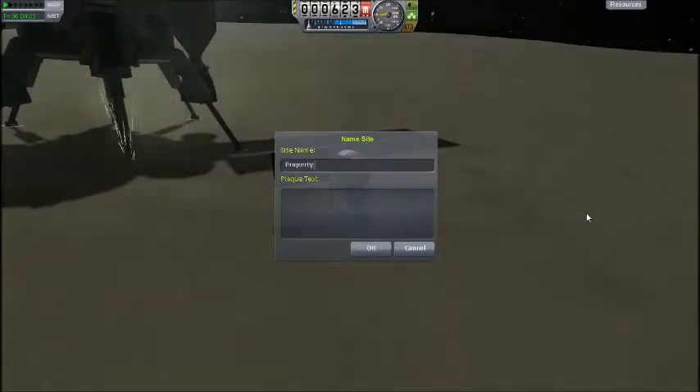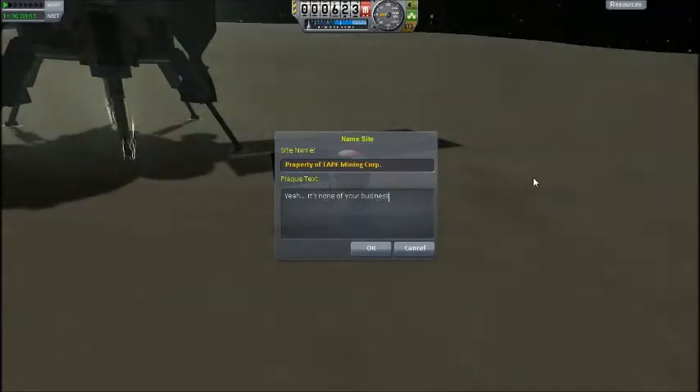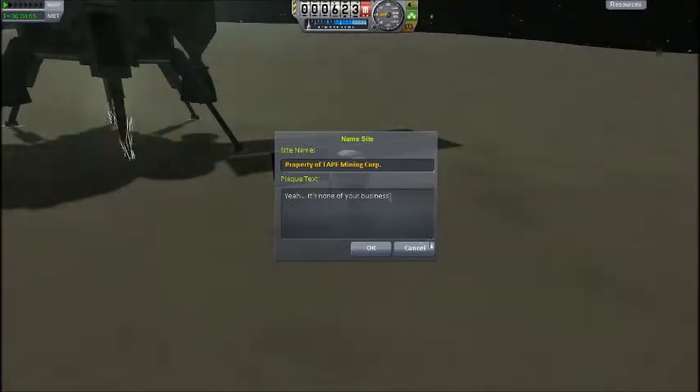Anyway, property of — I'll just let past-me type because it takes a little while and then I'll read it out. It's the property of Tape Mining Corp, because there is the Civilian Corp and the Mining Corp — now decided. And yeah, it's none of your business. So if you find yourself on Elu by any chance, don't go near my mining. I'm very protective over it.